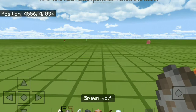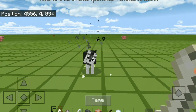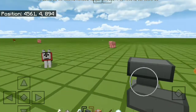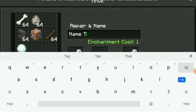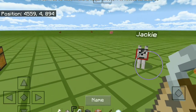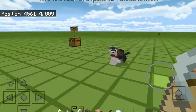First, you want to spawn a wolf and tame it. Come on boy, good boy, sit down. Now you want to go to your anvil and name your name tag. I'm going to name mine Jackie — after my old dog. Hey Jackie!